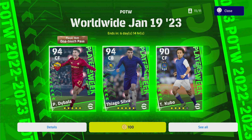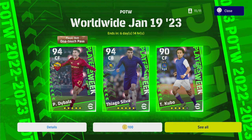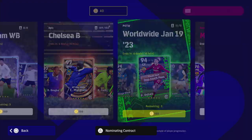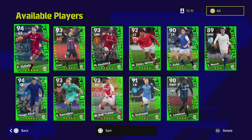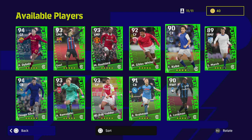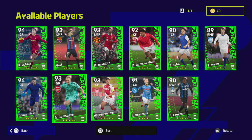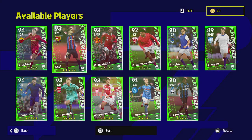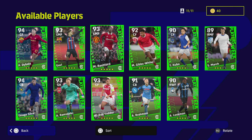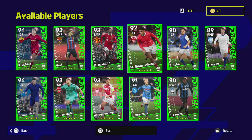Welcome back to the channel and another player review. A lot of players being released at the moment — Kubo has like six or seven versions of his card, two Player of the Weeks, and Rashford has multiple ones too. There are a couple of nice players in here: a left midfielder Gavi, which is unique, Kubo, and Gibbs White, which is also kind of unique.